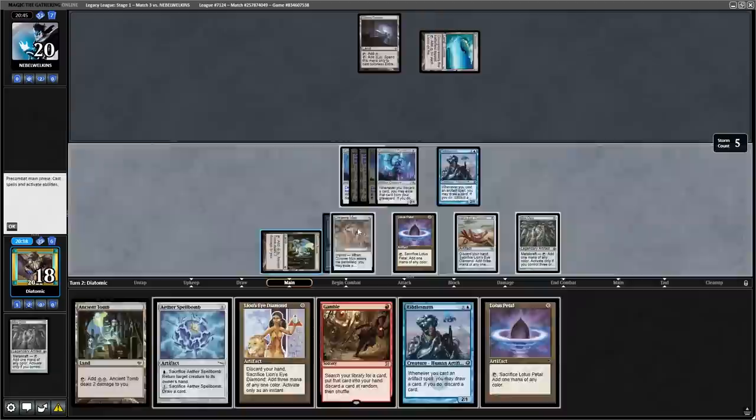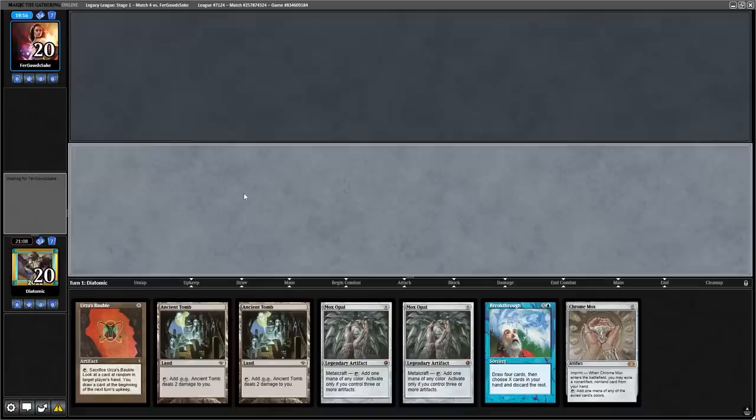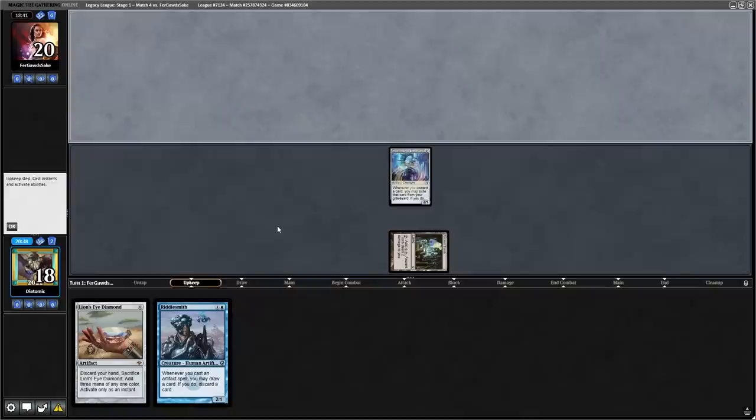I managed to assemble the combo to get a turn 2 kill, which you should have known because I showed you this in the introduction. We drew our whole deck with both Riddlesmith and the Construct and then cast Grapeshot for Storm 20. This deck does have flaws with the mulligans — in game 3 of the fourth round, I sadly had to mulligan down to 4 and with the opponent having two Wastelands and a Sphere, we were completely locked out of the game. To finish off the league, we got a win, getting 4 wins and 1 loss, so I'll open up these 5 chests for your gambling degenerates. Don't forget to like and subscribe if you enjoyed the video.